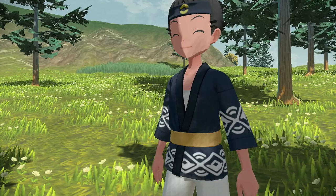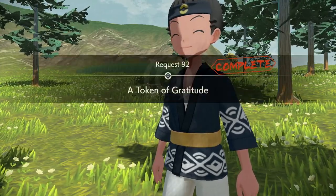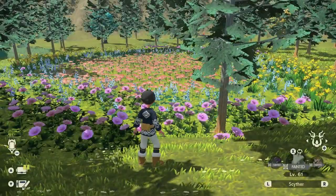And there we have it, request 92 complete — A Token of Gratitude. As a reward, you also get a grit rock, which you can sell for a nice amount of money. But basically, right now we have Shaymin in our inventory.